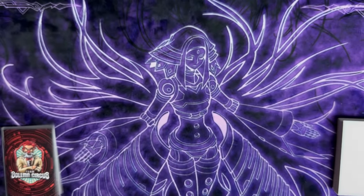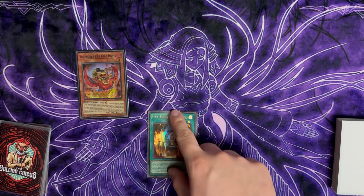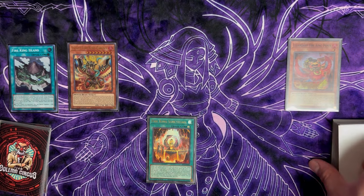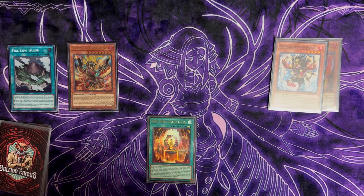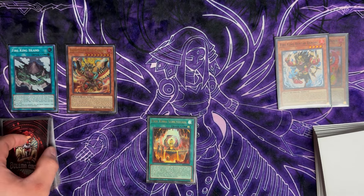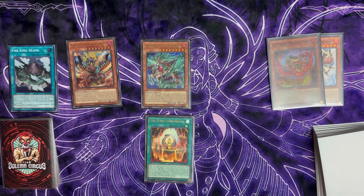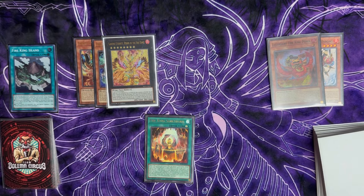Now moving on to some old Ponix combos. This is a one-card combo: normal summon Ponix, activate the effect searching for Sanctuary, place Sanctuary, which places the Island. Island destroys Ponix and we search for Garunix. Garunix summons itself out activating the effect, destroying Barong from the deck. This is the basic one-card worst-case combo. We set what we have and pass turn. During standby phase: chain link one Barong, chain link two Ponix adding itself back to hand, searching for Kirin.